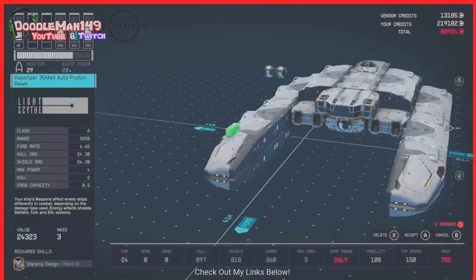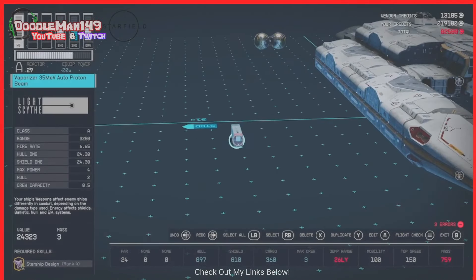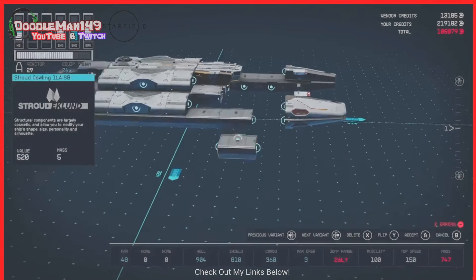I went with the second highest tiered Stroud bridge because the highest tier was 20 grand more to buy, and it only gave me 20 more cargo space, so that would have been a huge waste of money. On the third floor is where I put my captain's quarters. I'm sure you can see what I was trying to do to make the two forward-facing wings here, so that needs little explanation.